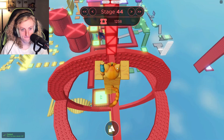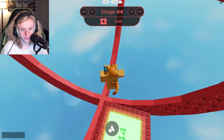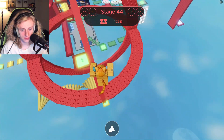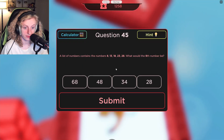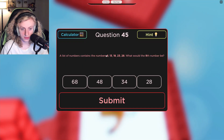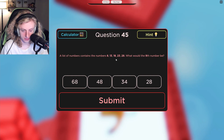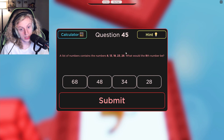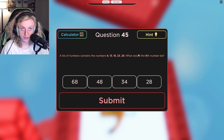I'm actually better at fourth grade math than I am at third grade. A list of numbers contains 8, 13 — what would the ninth number be? 8, 13, it's just five in between, so four times to get there... 33, 38 would be 7. 43, 48. There we go!